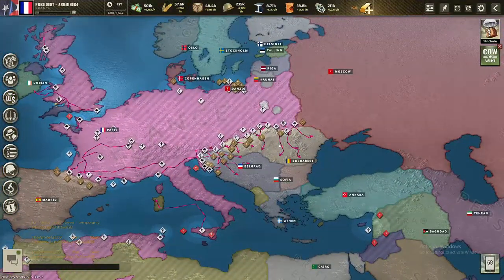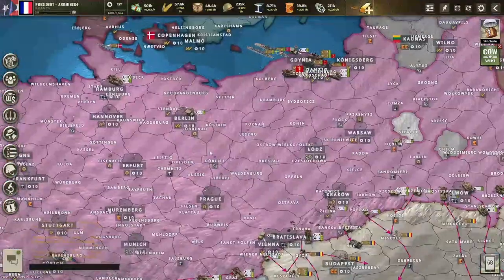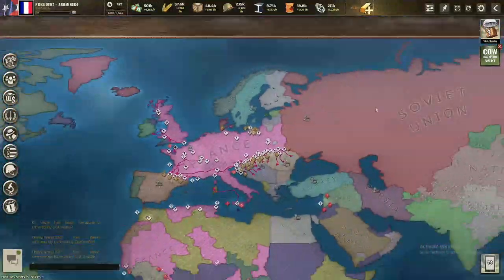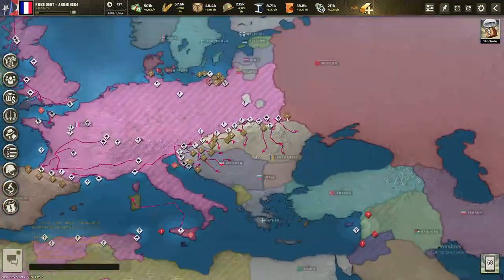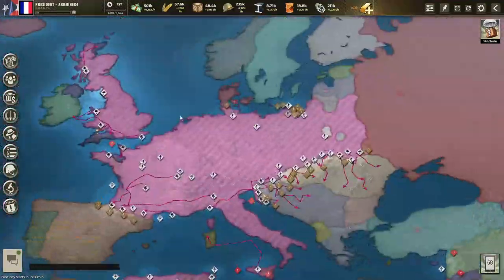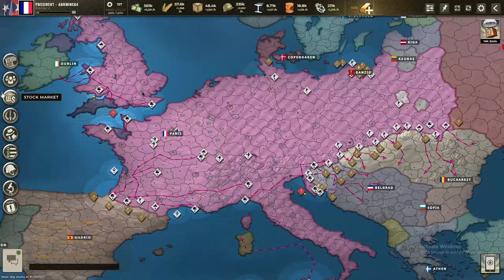That's gonna be a lot of production — we're gonna get a lot of units by tomorrow. We're gonna start mass producing an insane amount of units now — no joke, that's gonna be a lot of units over a couple of days, especially with prices of gold, metal, and goods falling.